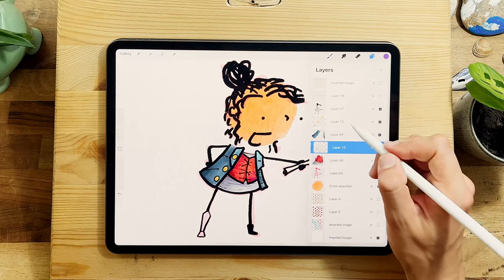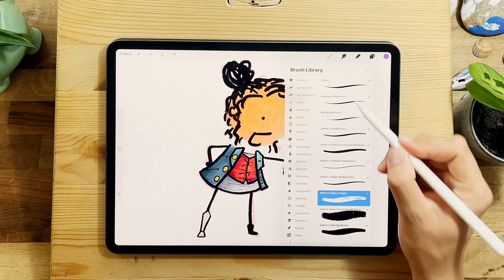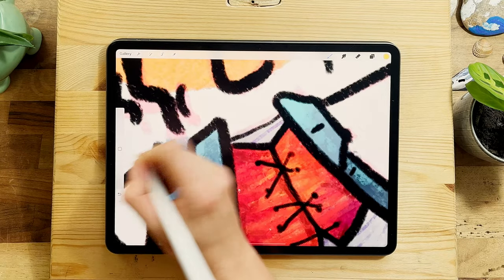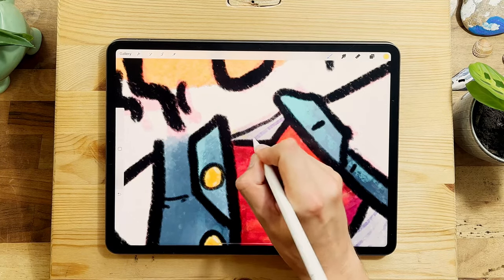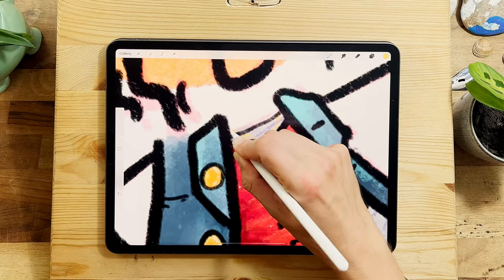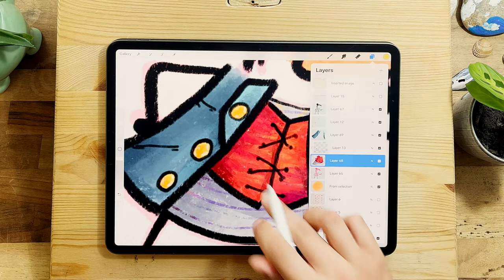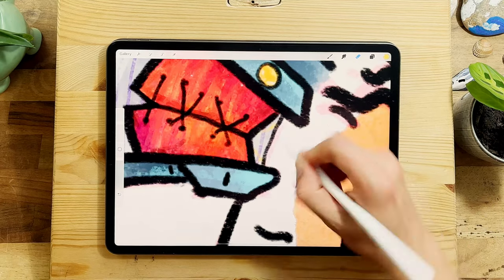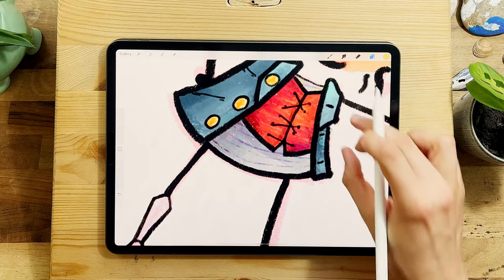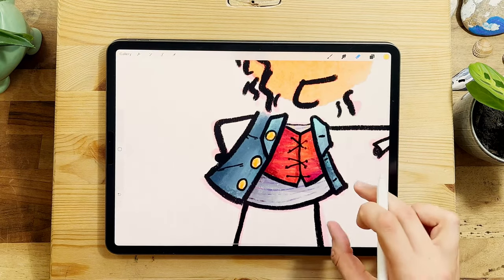We are nearly there. On the buttons layer I'll un-alpha-lock that. Let's draw a little chain — something that just comes down there like so. And we do just clean up that. There we go — not sure what happened there but that's okay.